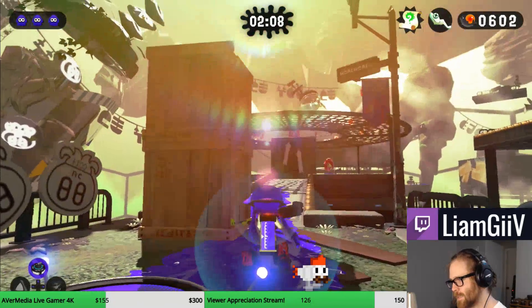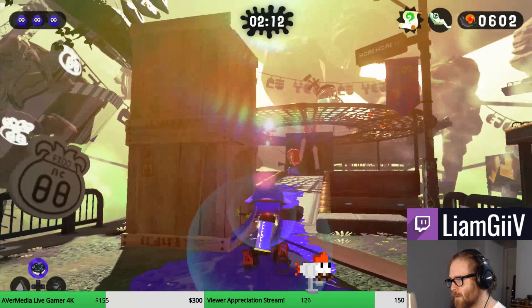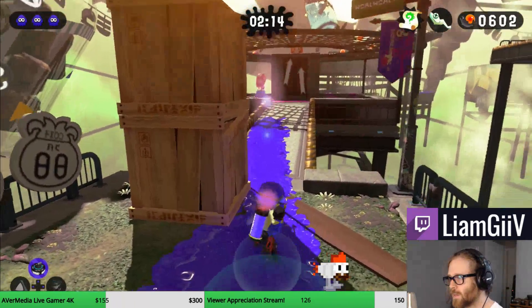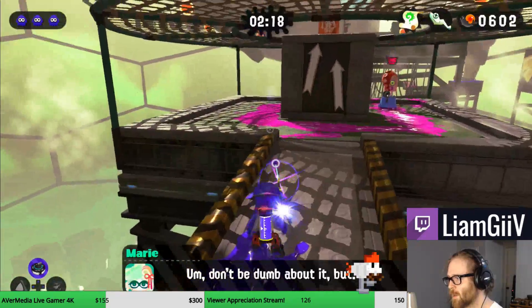Our eventual target is that fine hammer dude — you can see he's just in the lens flare there. Similar situation: he won't flee unless the reticle is on him. So you can swim up fairly close, charge, and fire.